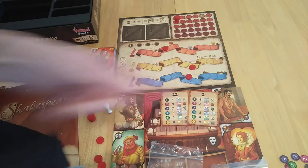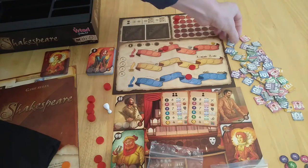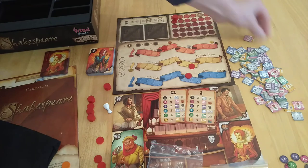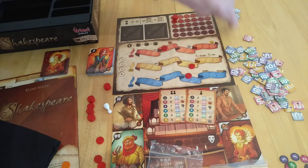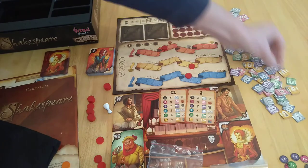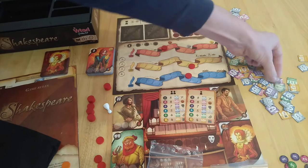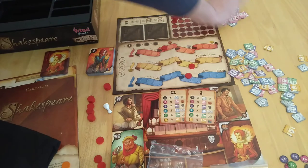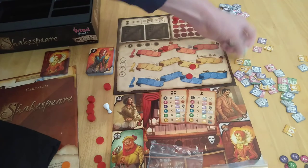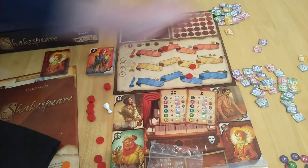Then you're going to need the same thing with these tiles — it's the same kind of distribution, just different kinds of things on them. You need two ones, eight twos, seven threes, five fours, and four fives. The fours and fives relate to how well the set looks. Cool — those go away and the rest can go back in the box.